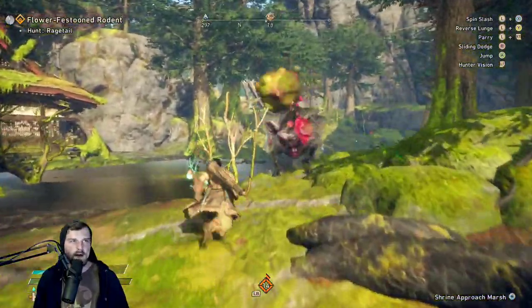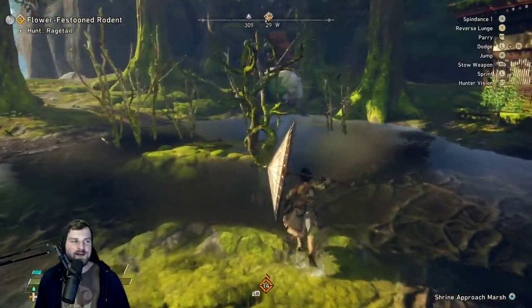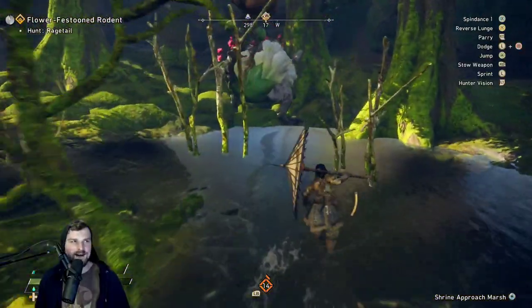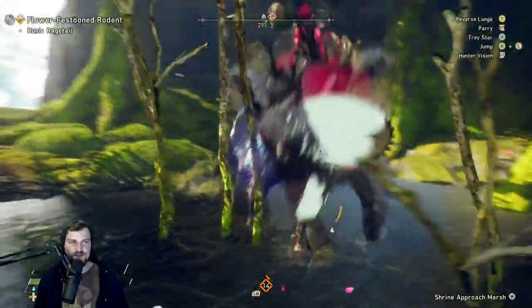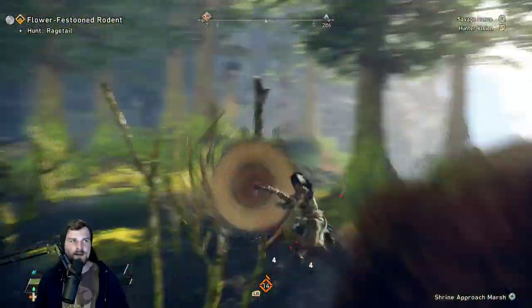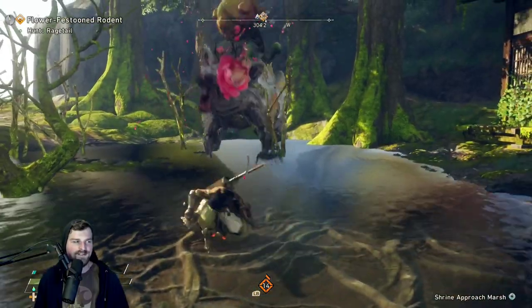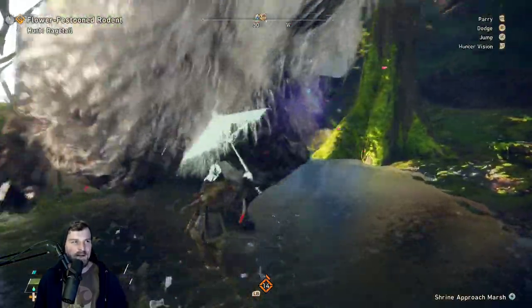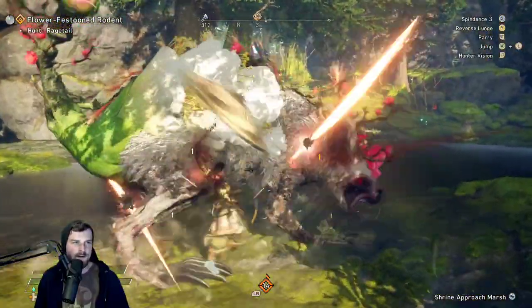If I had to describe this weapon in Monster Hunter terms, I'd say it's a mixture between the insect glaive and longsword, because you also have access to aerial attacks. As long as you have stamina you can stay in the air indefinitely, and you can also parry mid-air, which is definitely not easy. I haven't played around with that too much, so I'm mostly staying on the ground for now.